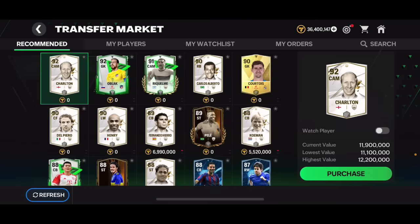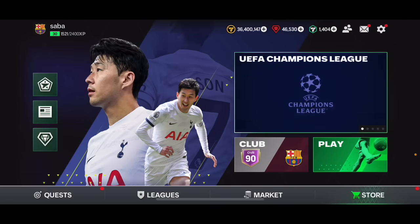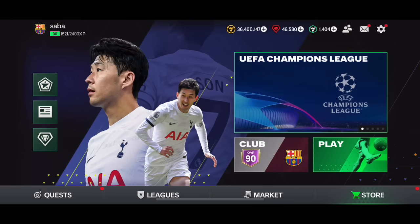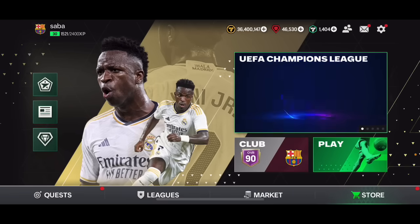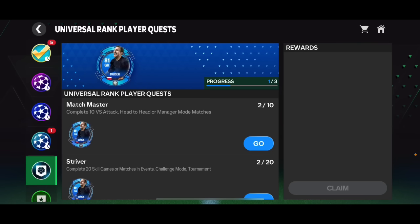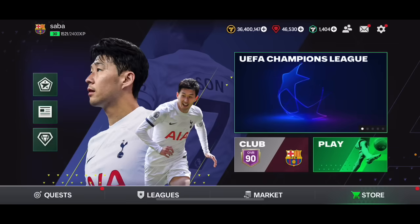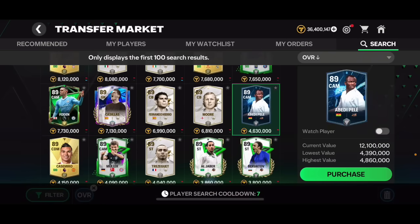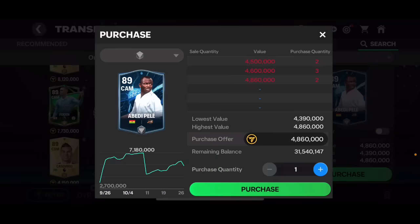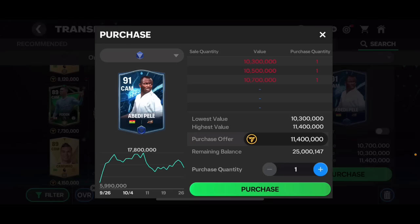Before today, to rank Abedi Pelé you needed another Abedi Pelé card, spending more coins. But now you can get two of the 81 overall 2-decks from quests completely for free. So you buy only one version of Abedi Pelé for less than 5 million, rank him up twice, and sell for 11.4 million — that's already around six or seven million profit.